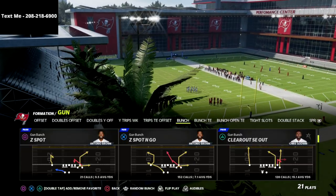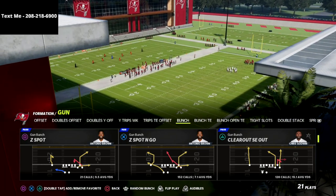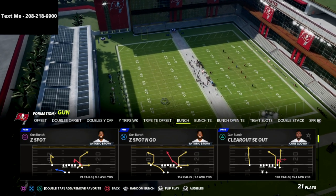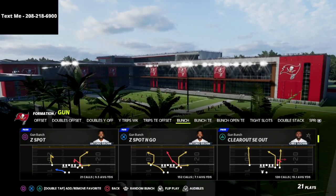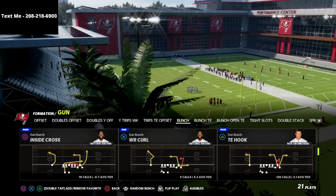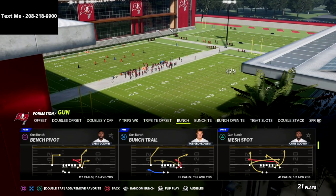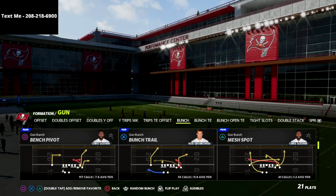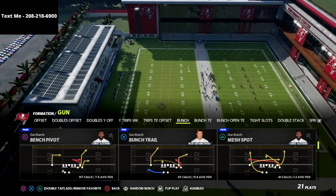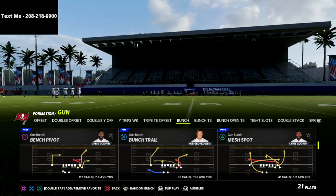We actually have a complete gun bunch offensive guide linked in the description. It started in the Seattle playbook but we've been moving around — it covers all my updates, including Washington and Carolina bunch setups. You get all versions of gun bunch, not just one. It's the exact offense I use in weekend league and tournaments, and I think it's the best offense in the game right now. It's just $15 in the description.